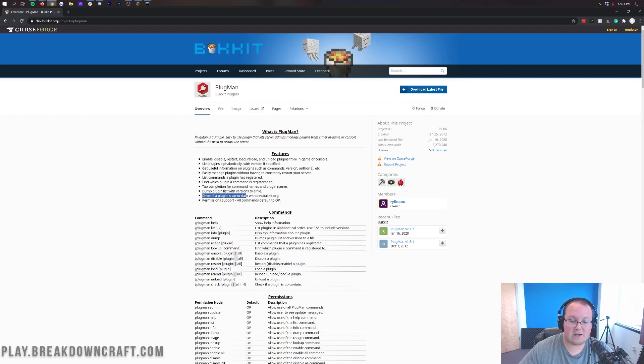There's also tab completion for command names and plugin names, which makes things a little easier. You can also dump all of your plugins to a file, which can be helpful when troubleshooting. There are more updates on the website, which you can find linked in the description. Plugman is the second link down below if you want to download this plugin.